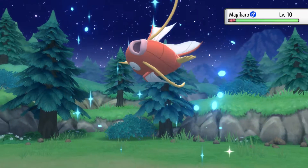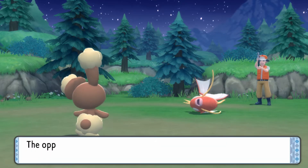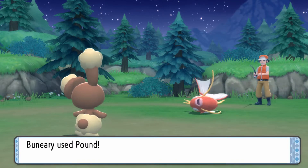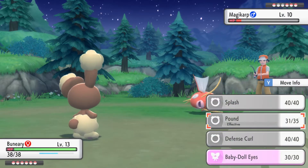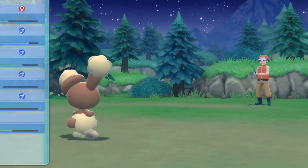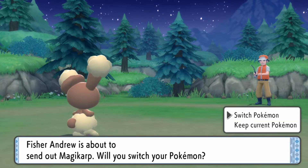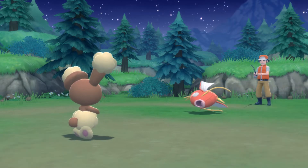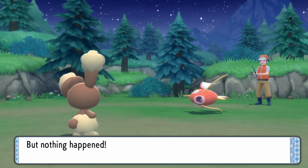His third Pokémon is a Magikarp — can you see where this is going? His fourth Pokémon is a Magikarp. If you haven't gotten it by now, all six of his Pokémon are Magikarps. They are all level 10 Magikarps. You can see why Andrew here is a meme. I don't know if he's still as big of a meme now, but in almost every Pokémon game there tends to be a fisherman that has nothing but Magikarps on them for absolutely no reason. I don't know if it started in Gen 4 or Gen 3.